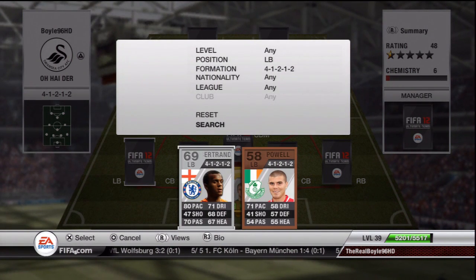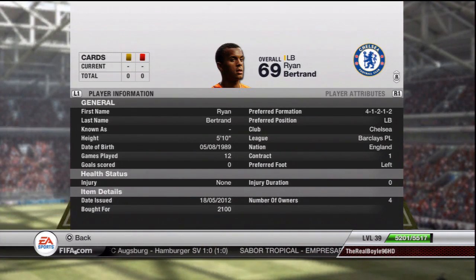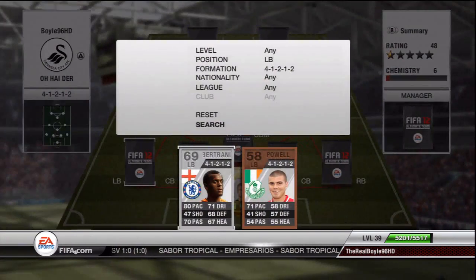At left back we have Ryan Bertrand — 80 pace, which is a lie. As I said in a previous video, this guy has about 92 pace, he is so incredibly fast. Decent defending stats, and I could have put in any PL left back, but I'm in love with this guy. I have him in another team as well — he is just a fantastic player to play with, and definitely an underrated player this year.